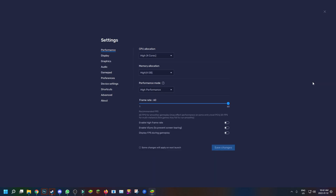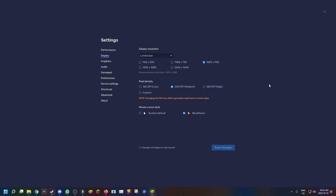Now that we've gone over the general gameplay, let's hop into my BlueStacks settings. If you go to settings, I have high CPU allocation and high memory allocation. If you want max performance on BlueStacks 5, definitely set the frame rate to 60 — it's recommended for a lot of games. You can enable high frames but I usually keep it at 60. My display is set to 1600 by 900, currently in full screen.